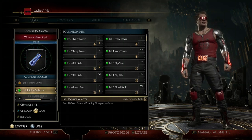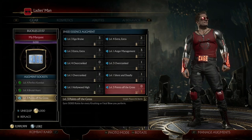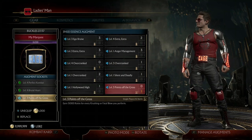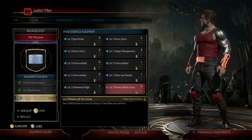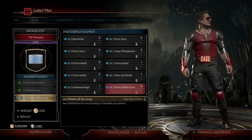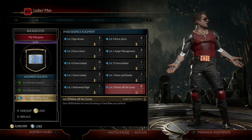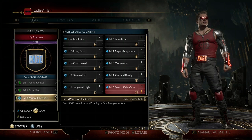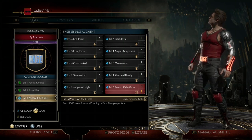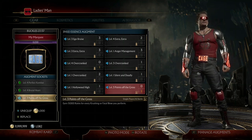The second reason we're utilizing crushing blows is for the gold farm, which is also the main reason we use Johnny Cage. Johnny Cage has a Ginsie augment called Points off the Gross, which lets us earn 15,000 coins for every crushing blow or fatal blow we perform. Without Johnny Cage's Ginsie augment you'd have to choose between farming souls or hearts, but with it you can farm both at the same time.